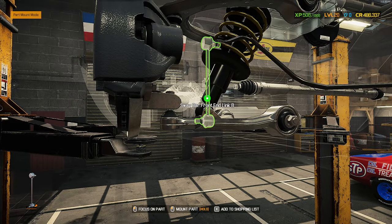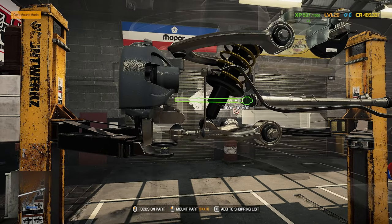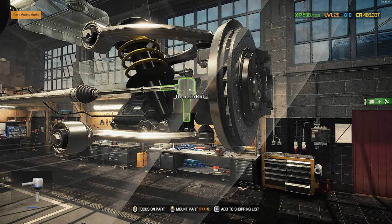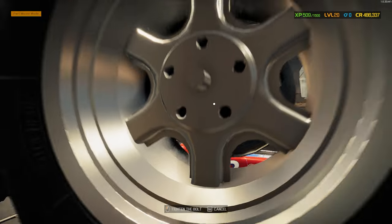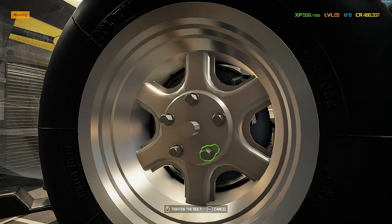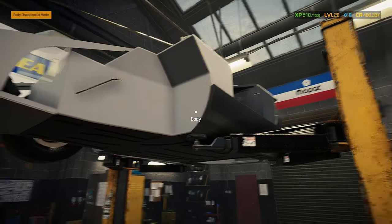Then we can tie into our front sway bar end link. We can do our inner tie rod as well as our outer. That side is built out. Let's install our 315s — actually, I went with the 265/45s, I went a little bit lower on the sidewall; they just looked too balloony to me. I like that look better — looks sleeker, looks good. On to the other side.